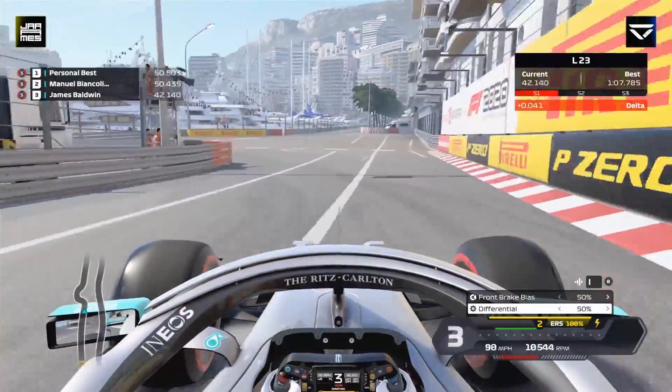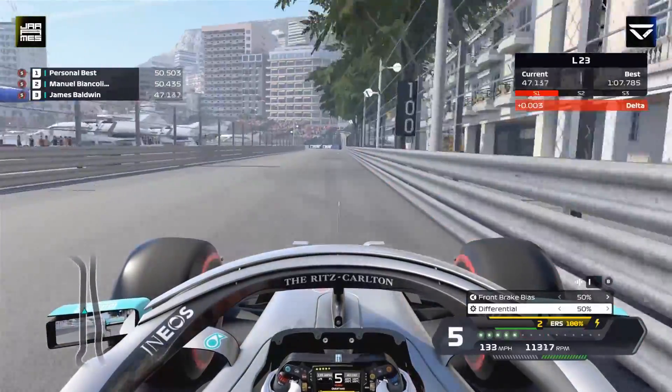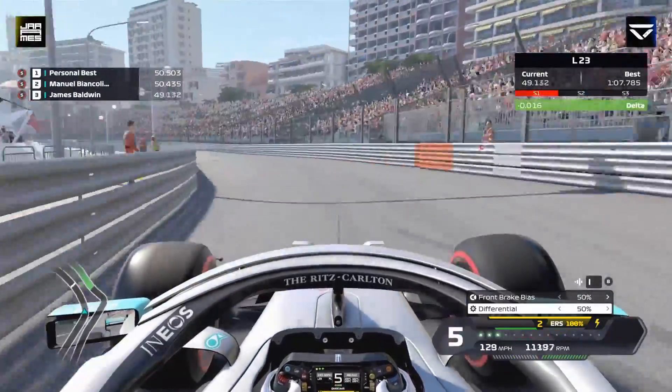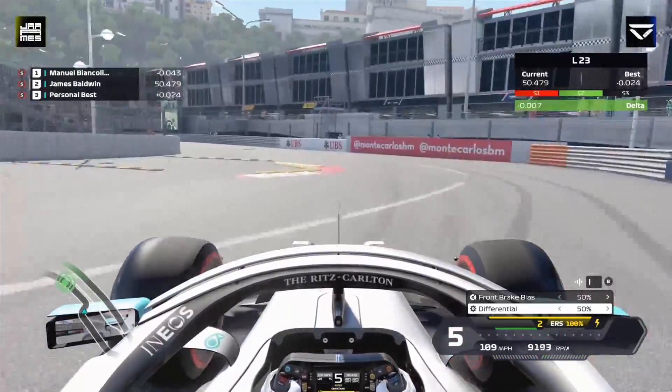So here, brake after the hundred, down to third, then second on the apex on the right, get a good exit, short shift into this next section — again very tight, it's hard to really nail. We hit the wall on the outside there but it doesn't really affect our lap time.